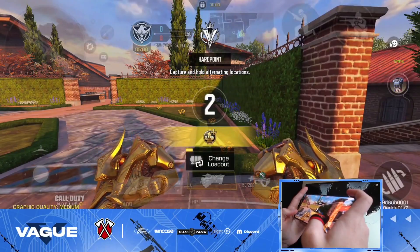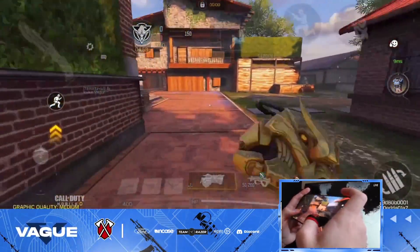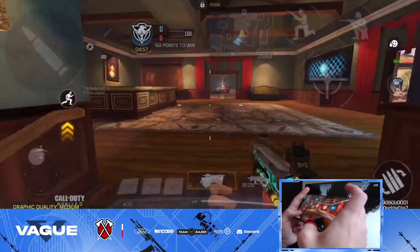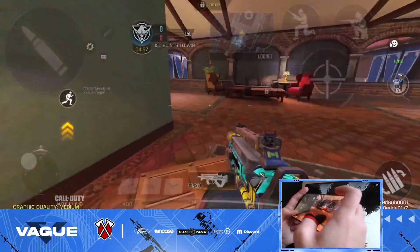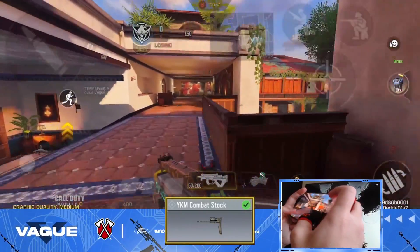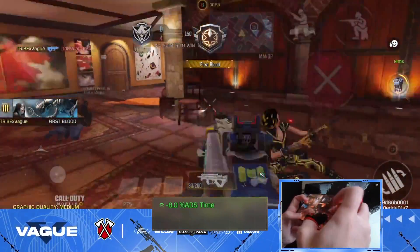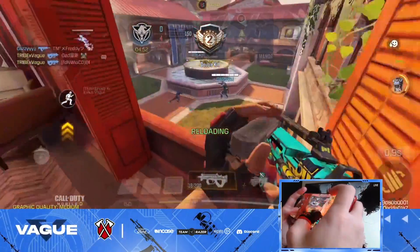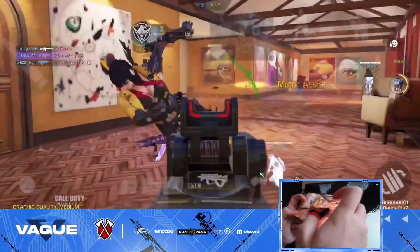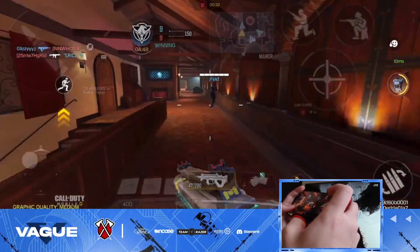I do know that I played this map in competitive before and the spawns were pretty weird. Attachment number three is going to be the Y-Cam Combat Stock, which helps with ADS time — I think that's necessary since a bunch of weapons nowadays have fast ADS times and you obviously want to compete with them. You almost killed me, not gonna lie.